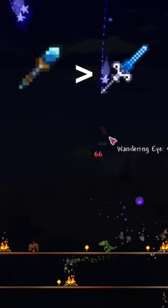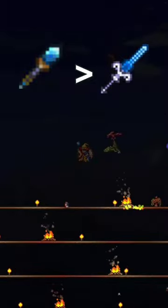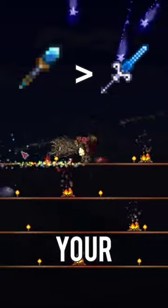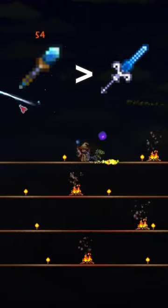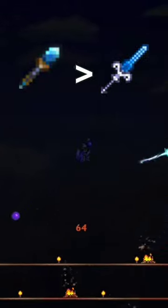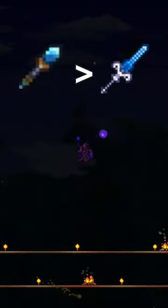My problem with this weapon, however, is that even though it is an upgraded form of the magic missile, it loses the ability to direct your projectiles with your mouse, and overall it is much less useful against enemies than the older magic missile, despite that one doing less damage.